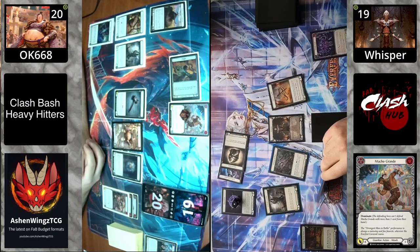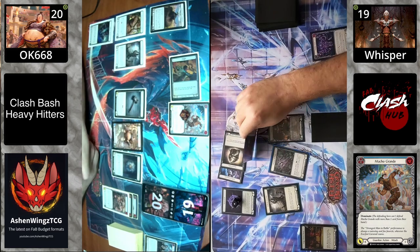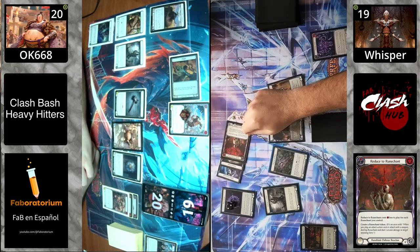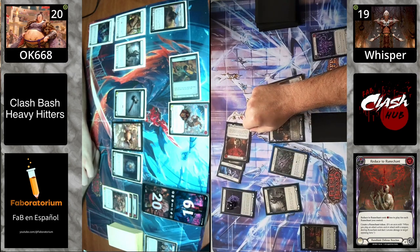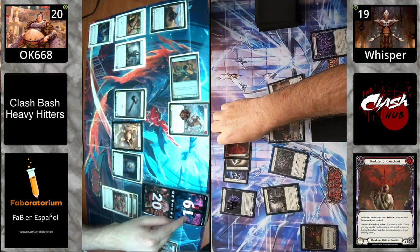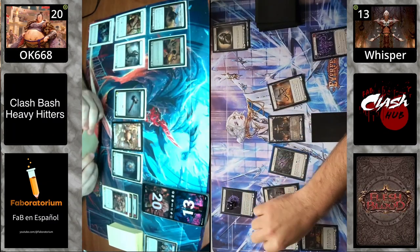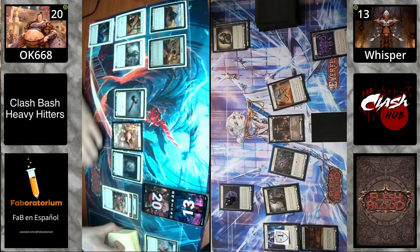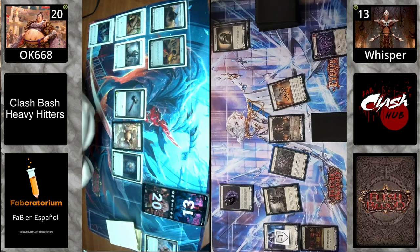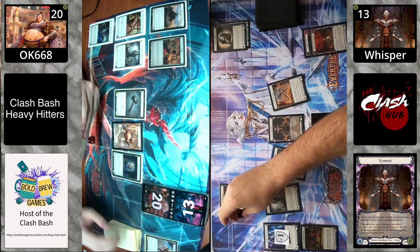This is really aggressive. We've got the reduce-to-rune-chant attack reaction — that is such a good way for Vincette to try to mitigate this overpower, get some extra blocks in, keep their life high, while also making a rune chant. Going back over to Vincette's turn, she's gonna make a third rune chant start of turn with her hero ability, unfortunately having to banish or reduce the rune chant due to the dominate.